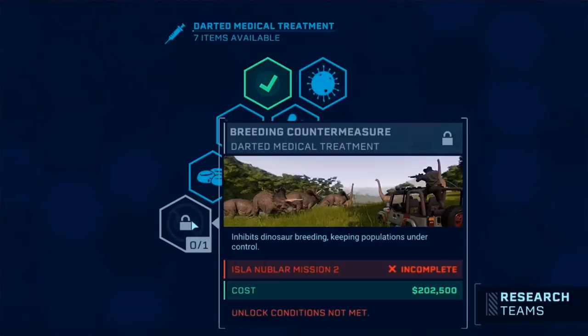Moving on to what I believe is our final image - breeding countermeasure. We have been told there is no such thing as breeding in Jurassic World Evolution, and there will not be in this new update or DLC, which is very heartbreaking, especially for a 1993 DLC. However, how I think this breeding countermeasure will play out - for our seven missions, I think the first two are on Isla Nublar, then we move on to Isla Sorna for three missions, then we move back to Isla Nublar for the last two. So it's Nublar, Sorna, Nublar. What I assume is that you unlock it by finishing mission two, but then at the end of mission two you're transferred over to Isla Sorna and you have this breeding countermeasure.